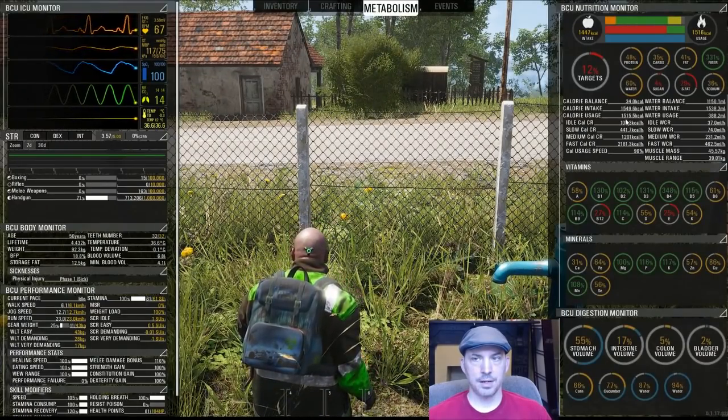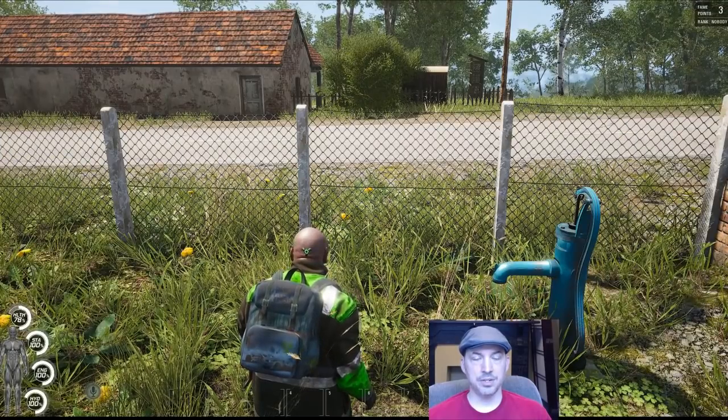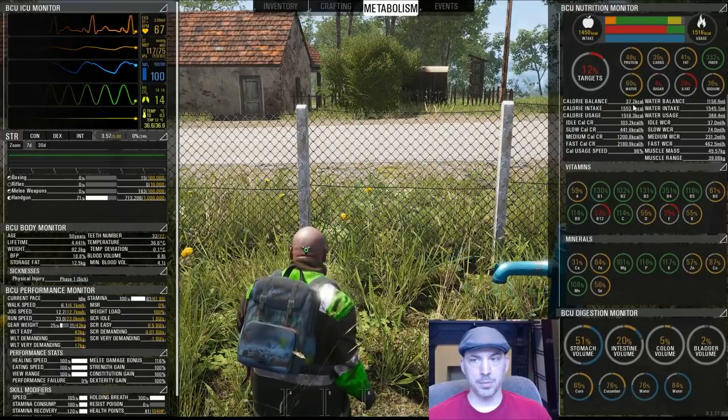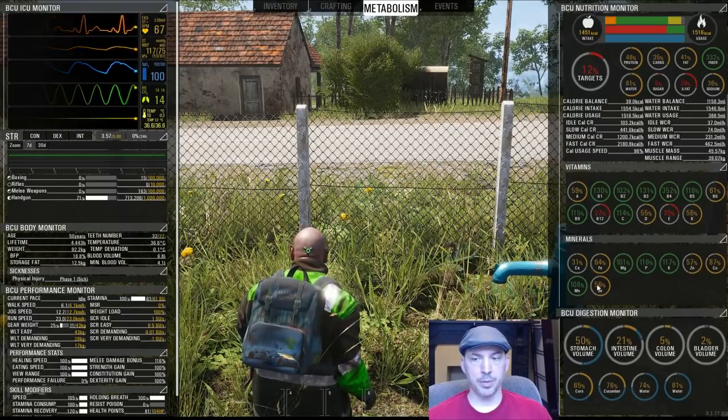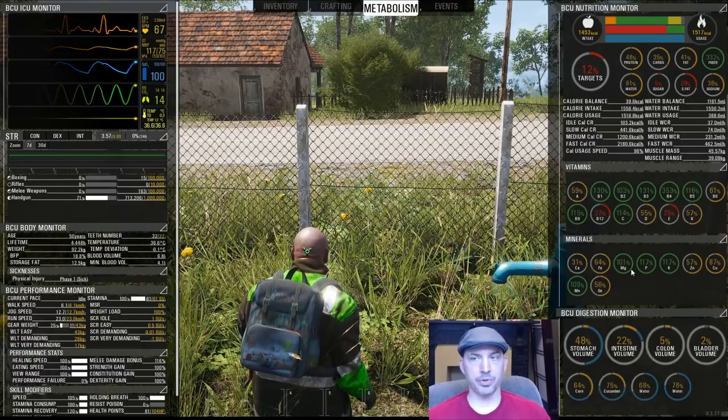And there we have it — our calorie balance is positive again, so you see our energy has gone up to 100. It will continue to go up, and our calorie balance will continue to go up so long as we have food digesting here and we aren't spending more calories than we're digesting.